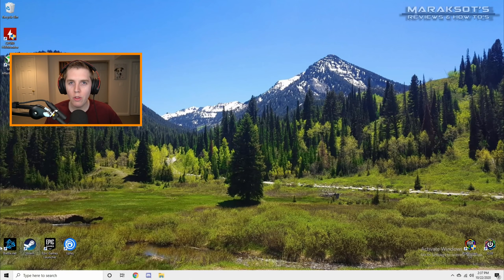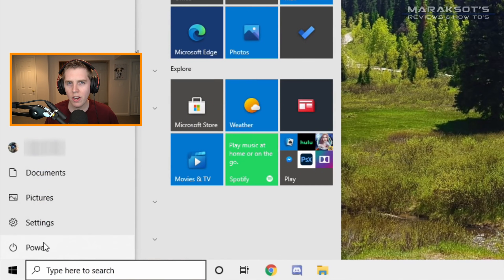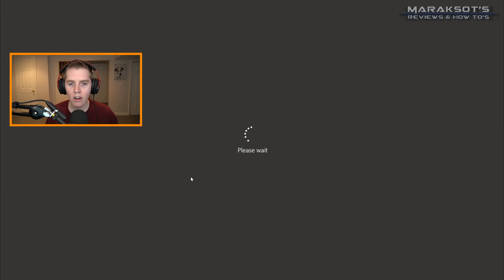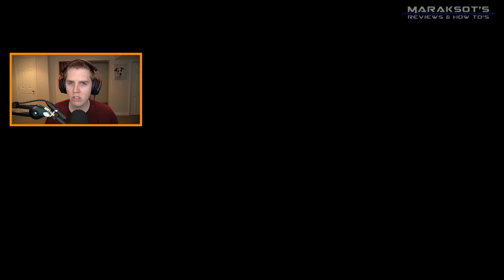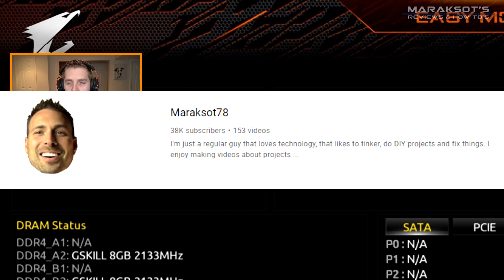There are two different ways to access your motherboard BIOS and turn on XMP. The first is through Windows 10 - go to the Windows button, click Power, then hold down Shift and press Restart. This will bring you to a menu. From there press Troubleshoot, Advanced Options, UEFI Firmware Settings, and hit Restart again. Rather than booting into Windows normally, you'll go straight into your motherboard BIOS.